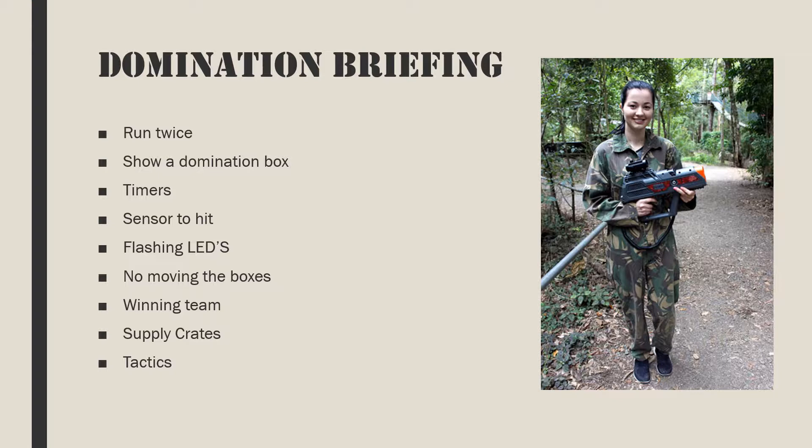Every 10 seconds the box will also announce which team is in control. Note that no one is to move any of the boxes. The medic boxes will provide unlimited respawns. When the mission ends, the box will announce the winner. You can also tell which team has won by the color of the flashing light. Supply crates are positioned on each flank — it is very important to gain these supplies and keep them away from the opposition.